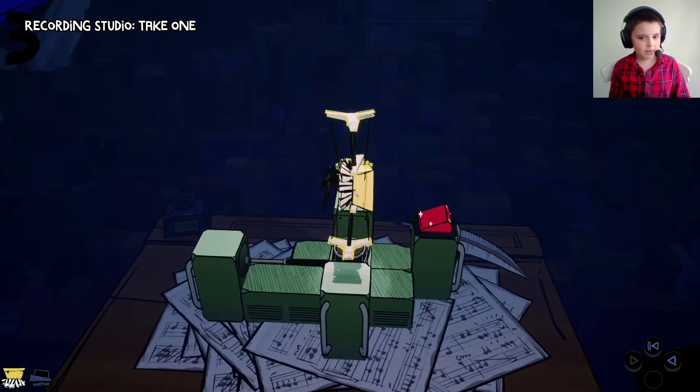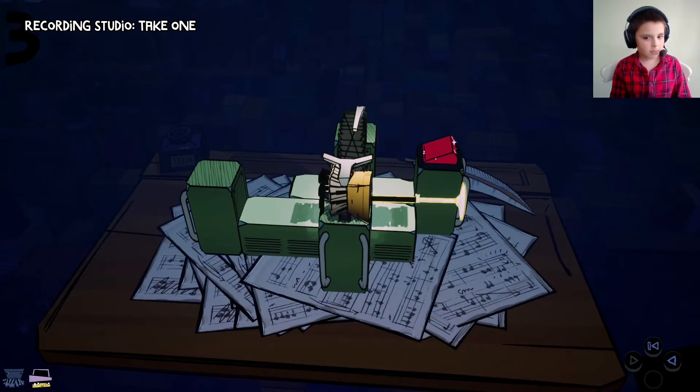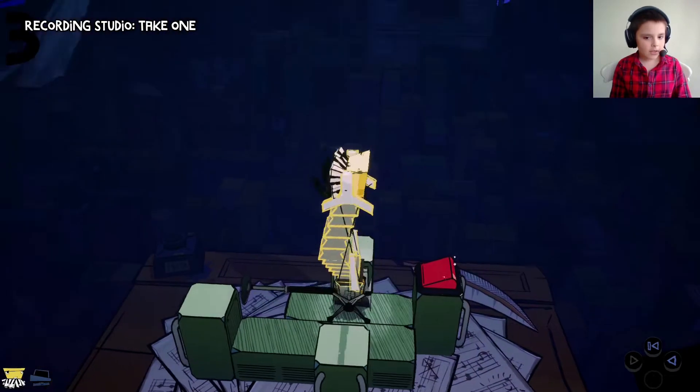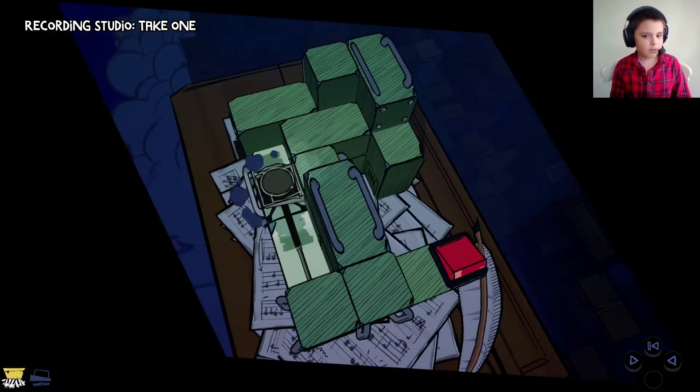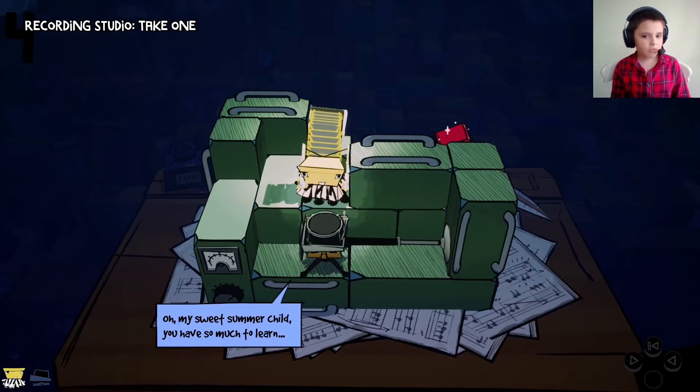I don't know where it is. I'm going to remove the Grub net — just got a key to remove — and we have got the red button. And then this one's a little bit tricky.